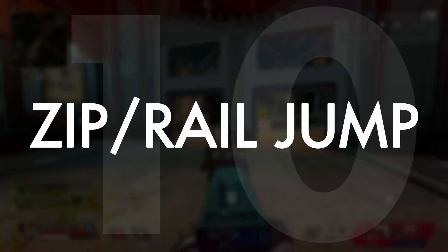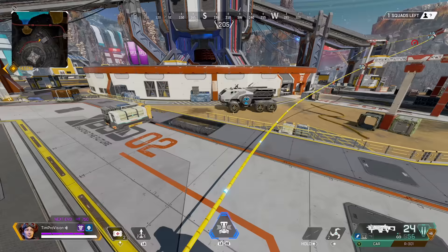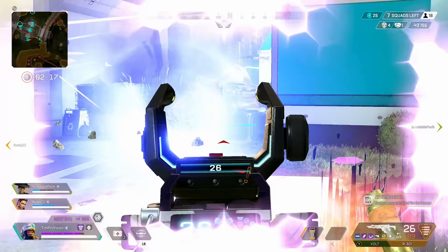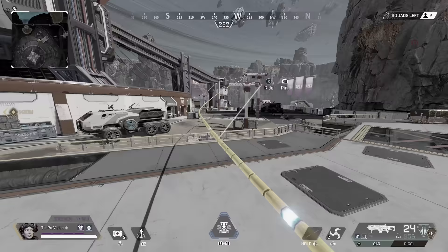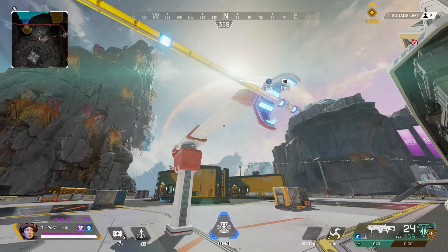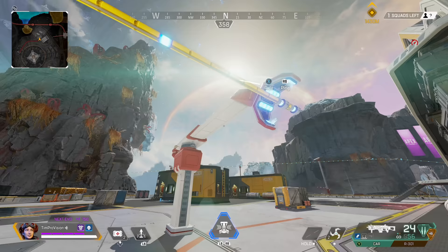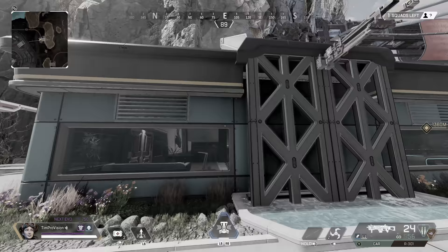If you are new to Apex Legends there has never been a better time to learn the zipline super jump and the zip rail jump. Broken Moon has an insane amount of ziplines and zip rails making this technique absolutely vital. The main benefit is a substantial amount more height when jumping off the zip. Perform it by attaching to a zipline or rail and then instantly double-tapping jump as fast as you can — this launches you up and lets you quickly reach rooftops or ledges without the climbing animation.